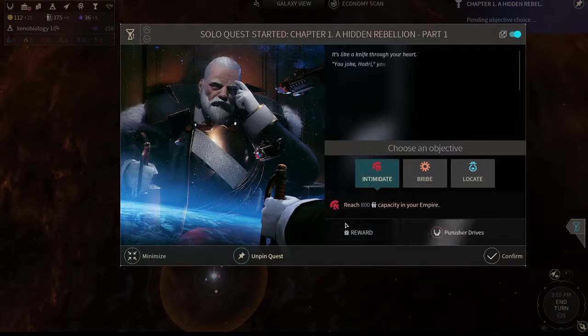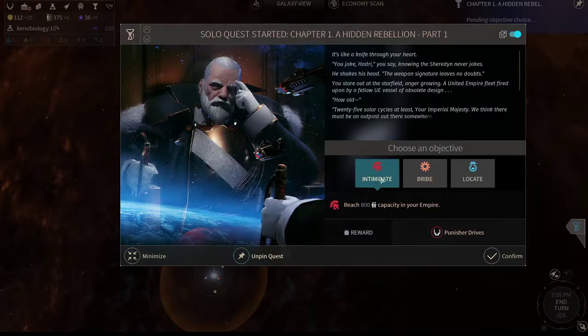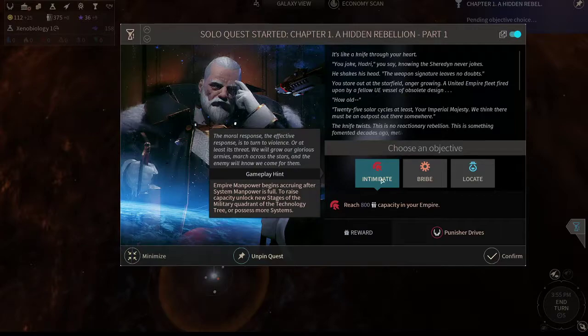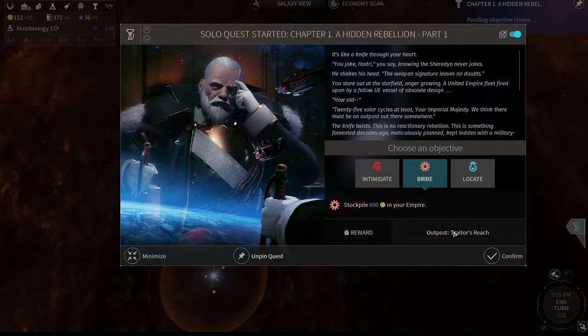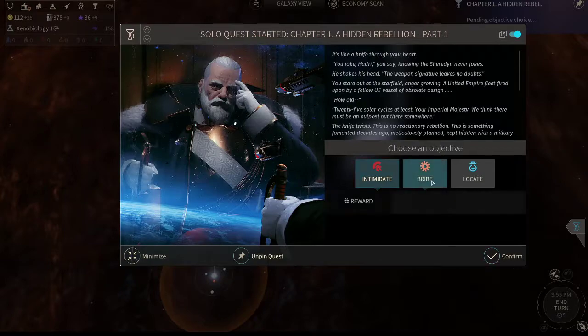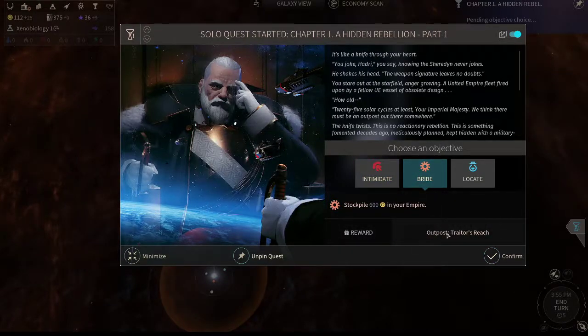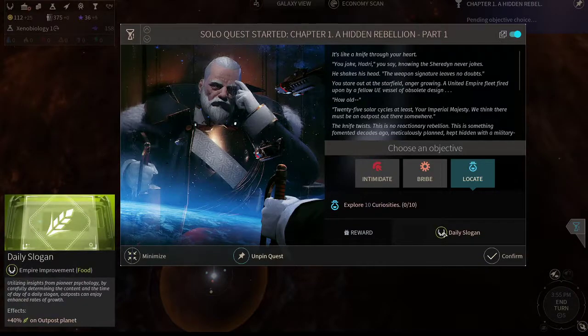Here comes the faction chat quest. Every different faction has different quests, which really changes a lot of the gameplay. The United Empire tech is pretty good. The one you want is Punisher Drives — this gives 10% bonus damage on your ships, which is very useful. The other ones don't do all that much; Trader's Reach is more of a burden.